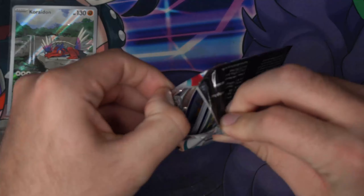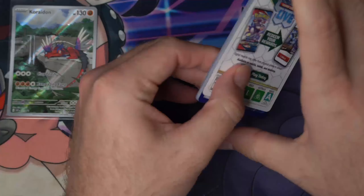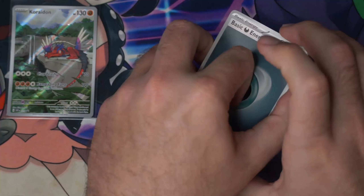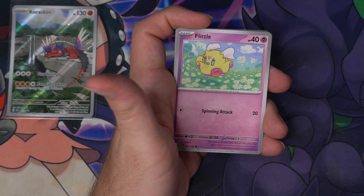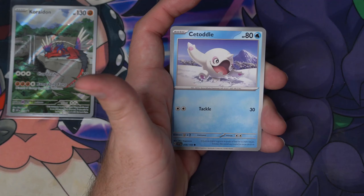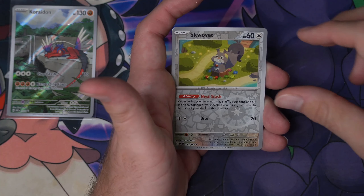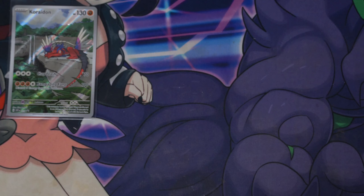All right, pack number one. I think this is going to be the largest opening I've done since coming back to YouTube, which is pretty sweet. All the rest of our videos have been maybe six packs at most. One to the front, we've got a dark energy. We've got a Viper, Houndour, Satatl, Tatsugiri, Jacques, Florigato, Judge, Reverse Holo Squabbit, and a Holo Clobbopus.